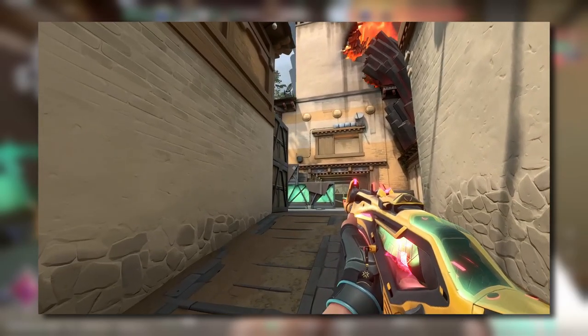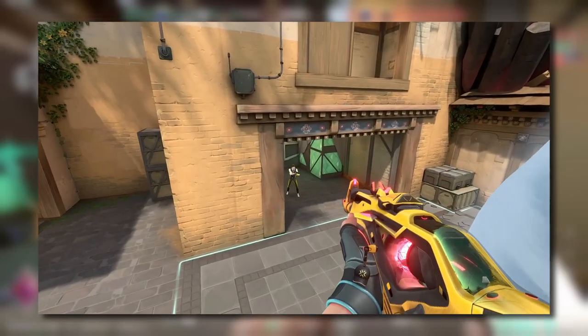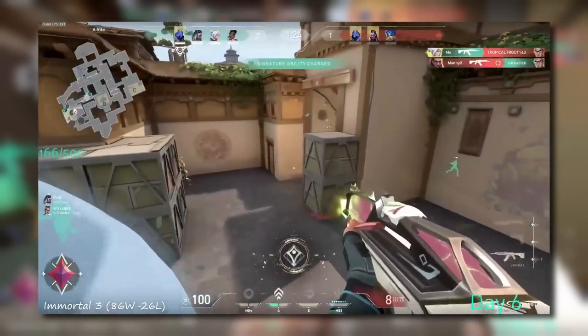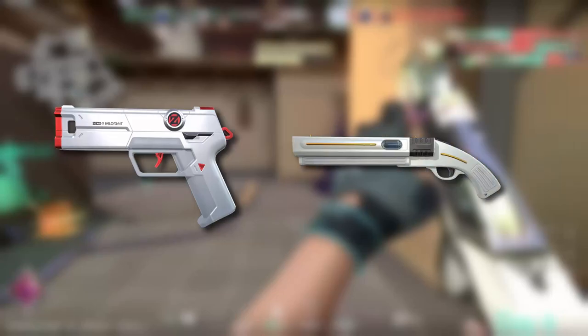Do you remember what I said about high ground? It works in radiant too. Root smokes the top of default and does a dash-updraft combination to catch the defending player playing under heaven off guard. This forced the Chamber to fight Root and the attacking Phoenix at once — great teamwork, Root. As for the next kill onto the Neon, this one was kind of a gift since the Neon didn't bother to get a Classic along with her Shorty purchase.